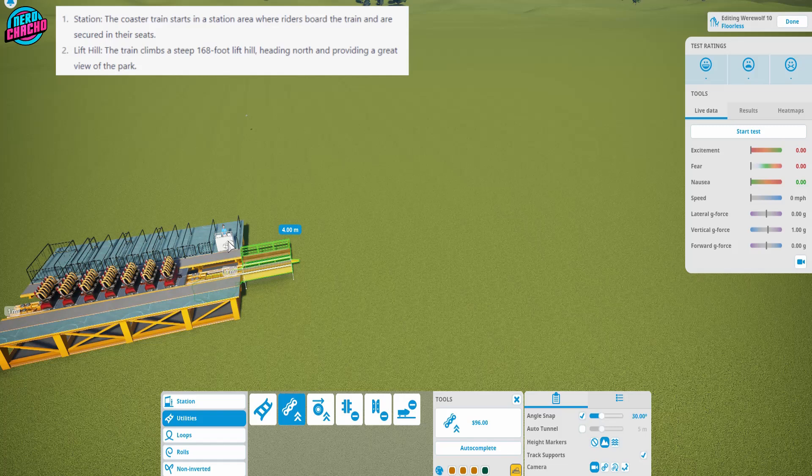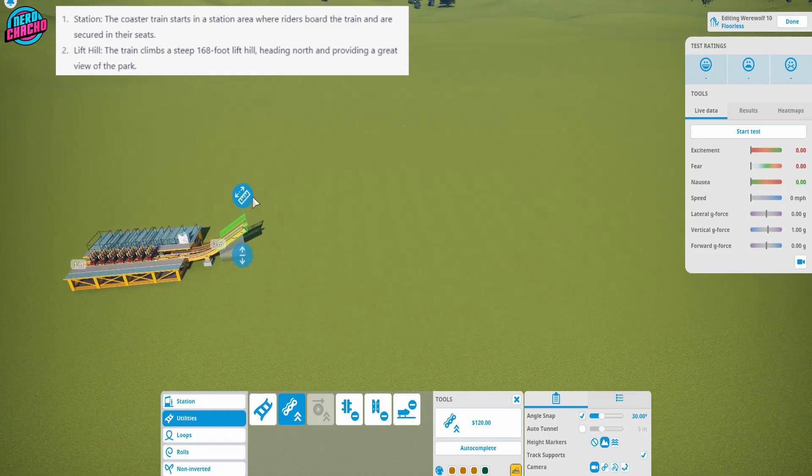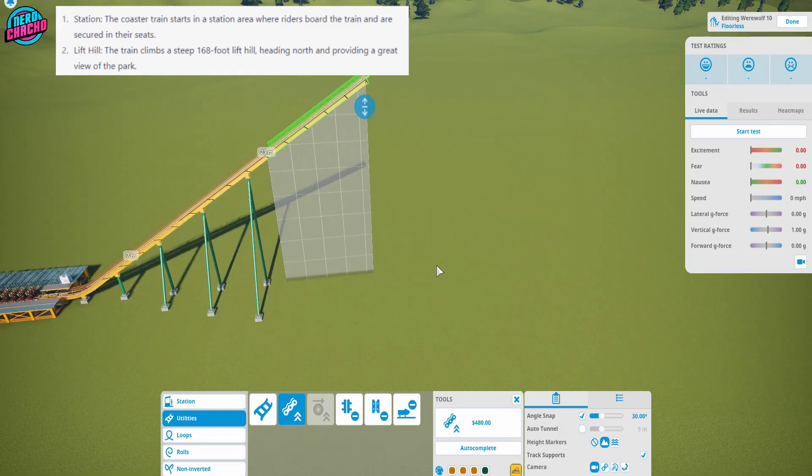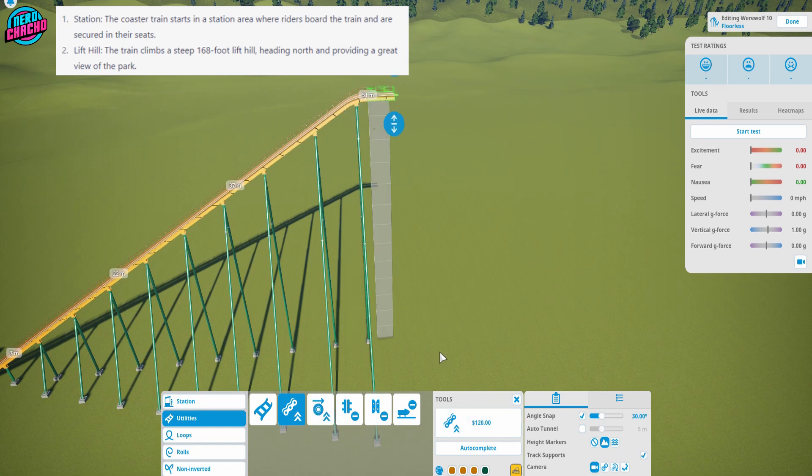We also know that we need to be at 30 degrees incline on the lift hill. We also know that we need to go up to 168 feet — that's 51 meters, well actually 51.2, but we don't have that level of control. This next bit could get a little bit messy, so I'm going to go into time-lapse mode for this one.